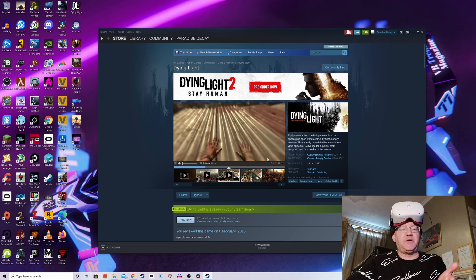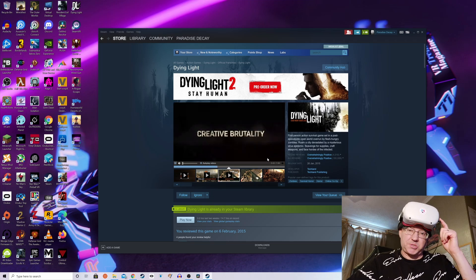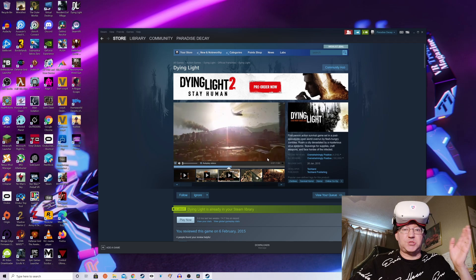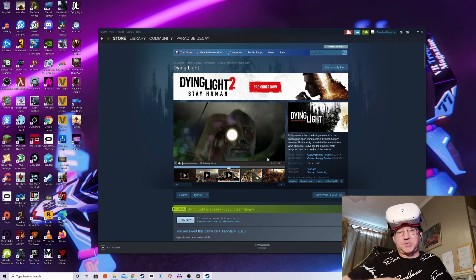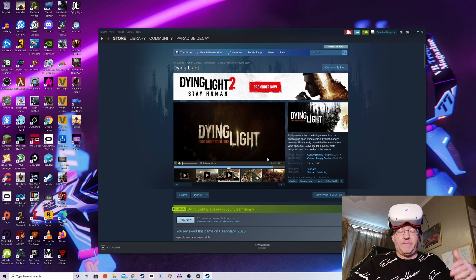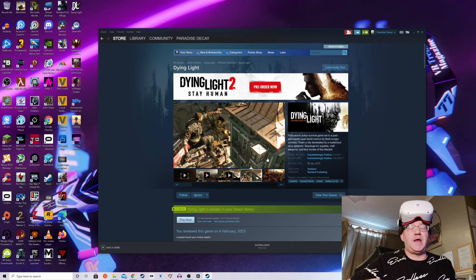A lot of people don't realize that there's a secret VR mode in Dying Light — the original game. This only works on an Oculus headset, so you need a Rift S, a Rift, a Quest 2, or Quest. Today I'm going to be trying this on the Quest 2. I'm using the Xbox controller — I don't think this game can be played with motion controllers, as back when it was being developed there were no motion controllers available.